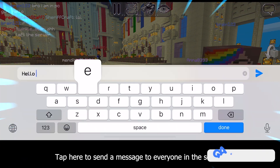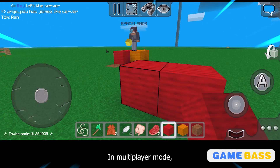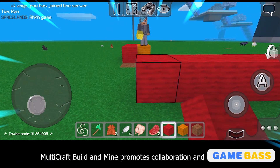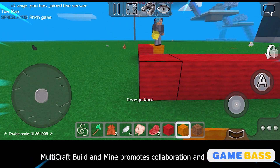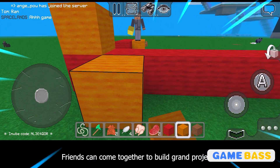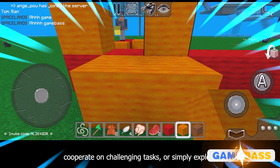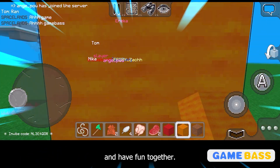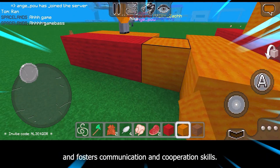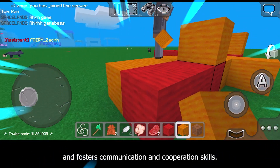Tap here to send a message to everyone in the server. In multiplayer mode, you can meet new friends and construct a building together. Multicraft Build and Mine promotes collaboration and teamwork. Friends can come together to build grand projects, cooperate on challenging tasks, or simply explore and have fun together. It provides a platform for social interaction and fosters communication and cooperation skills.